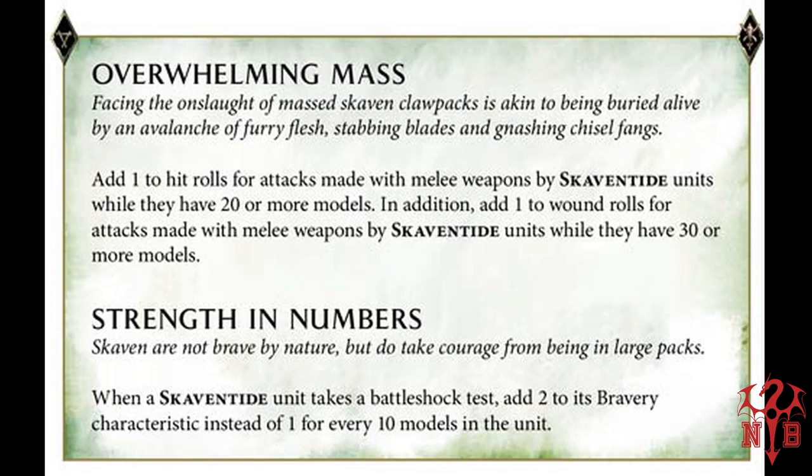Let's get into the first of the four legion abilities: Overwhelming Mass. This is going to be very beneficial if you're running a big horde army — more for your clan rats than for rat ogres or similar. It gives plus one to hit rolls for units with 20 or more models, and plus one to wound rolls if the unit has 30 or more models. I'd guess this Battletome is going to push people to max out their unit numbers just to get these buffs, because plus one to hit and plus one to wound based purely on unit size in a horde army is just fantastic.